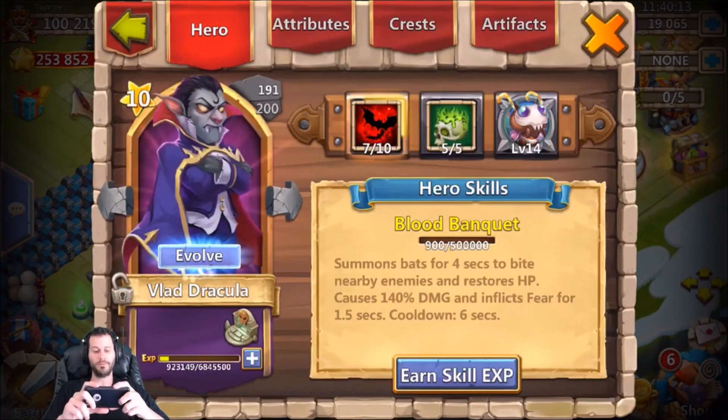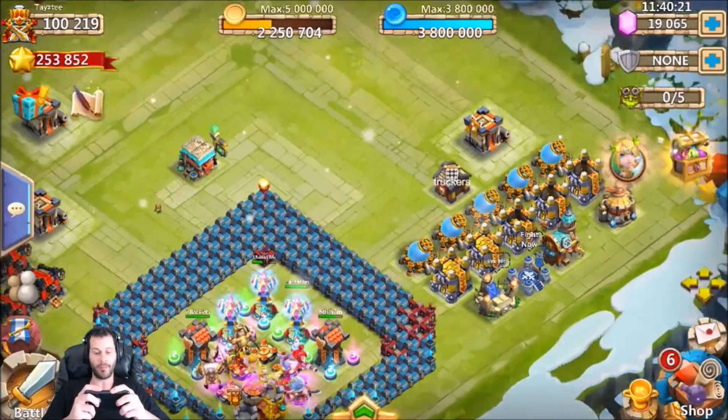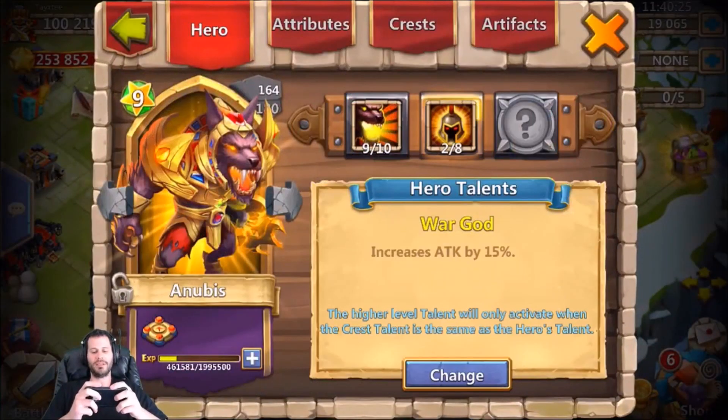I still have this Vlad to evolve too — that's going to give me back all kinds of books, and I'm going to sell some of those books to help with honor badges so I can devo this bad boy.